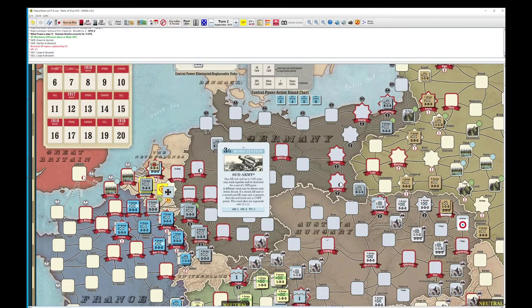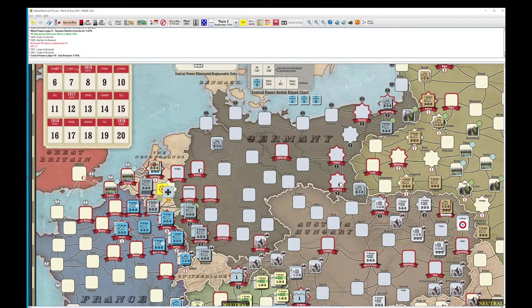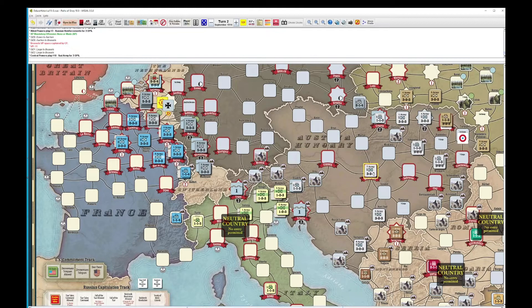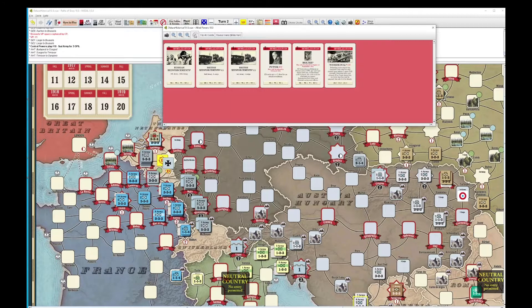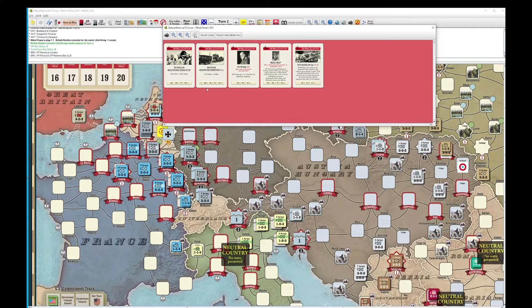Let's play this for operations — 1, 2, 3. That's 2 ops and we have one more. We will move an Austro-Hungarian core down — we are getting into position. Actually we'll go there; I think that might be a better move. Allied powers — we'll play the British Army event. We have a chance.